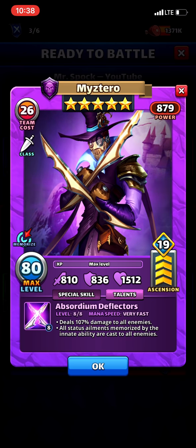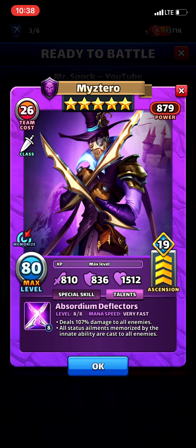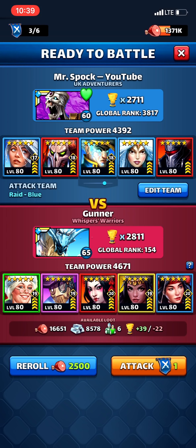Found a near-maxed emblemed Mysterio. Still definitely not bitter about not pulling Mysterio. I haven't seen emblems that high and those stats are pretty impressive — it seems like they went the defensive route, which I think is smart because his damage is so low anyway that raising his attack stat isn't going to gain much extra damage. 810 attack is pretty respectable tile damage, but keeping him alive is key so that he can keep slinging everything back at you.